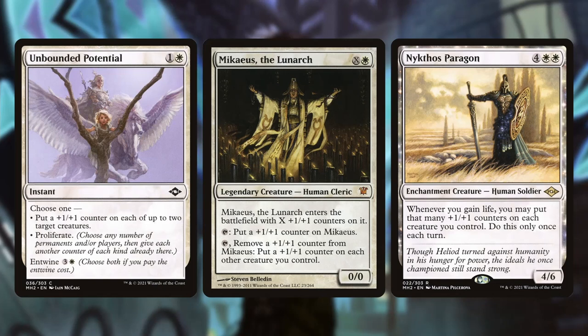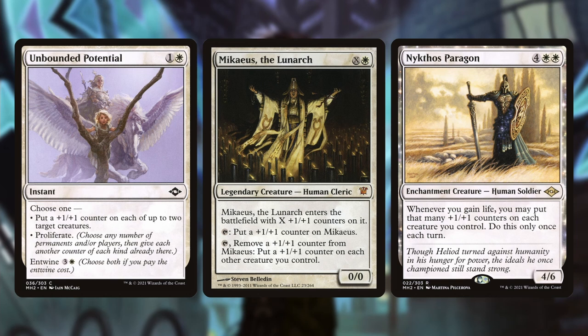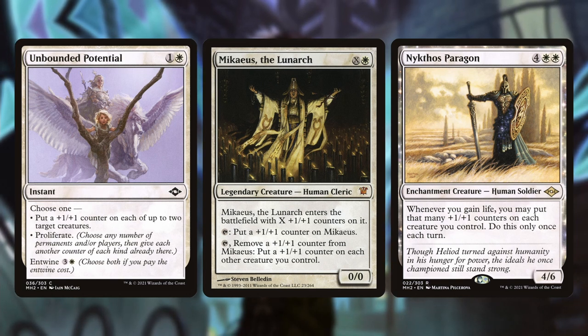Cards like Unbounded Potential let you put a plus one counter on each of up to two target creatures. You can almost use this as a combat trick — swing in, your opponent declares some blocks, and you can use it reactively — or go for the proliferate for two mana to buff up the number of plus one counters you have on your angel tokens. That is a very good card.